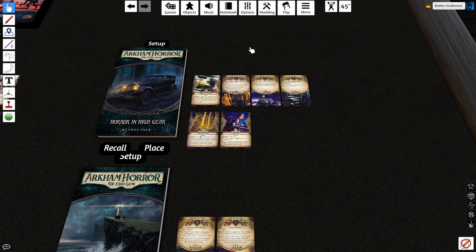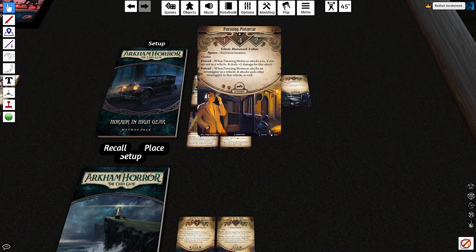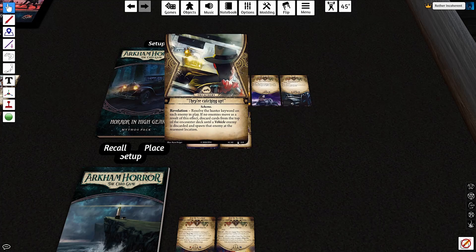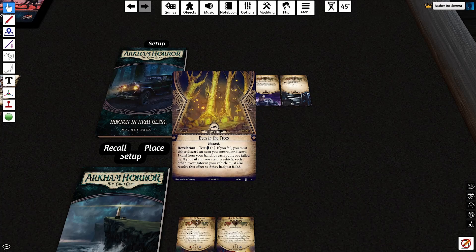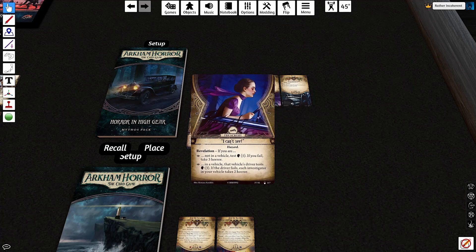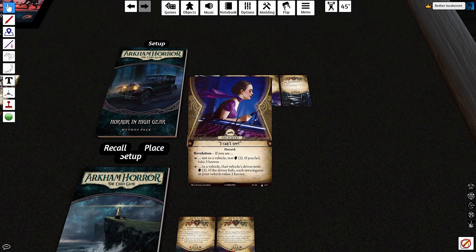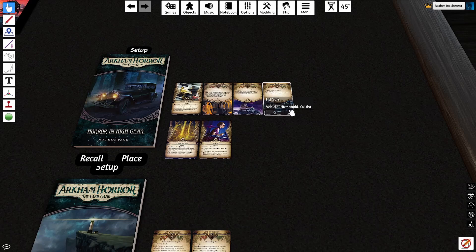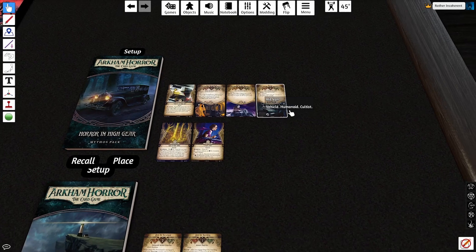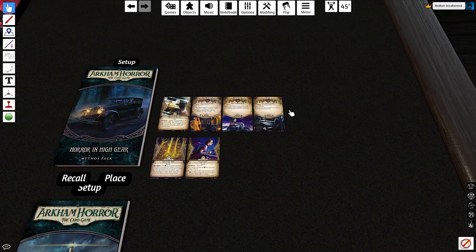Thematically, it does its job incredibly well with a variety of new enemies all designed to really evoke the feeling of being chased down the highway. The Squid Token and their catching up make it impossible to ever feel truly safe, and several different treacheries — admittedly mean as hell and a little bit unfair — are designed to push you to stay in a car. I do really feel like it does a great job of making you feel like you're in a high-speed car chase and its tuning is good enough that I always feel engaged and like I have decisions to make.